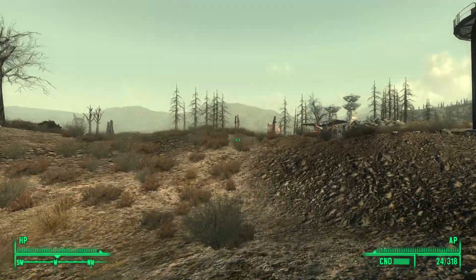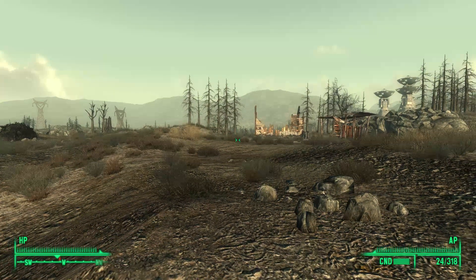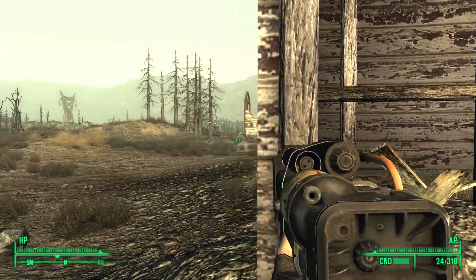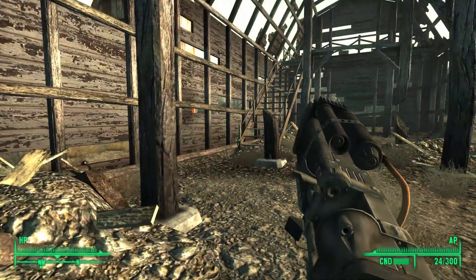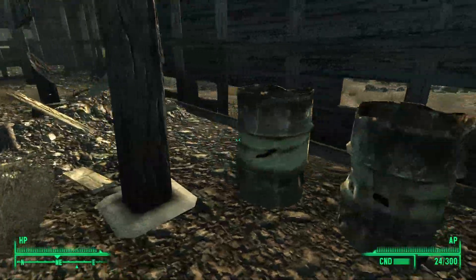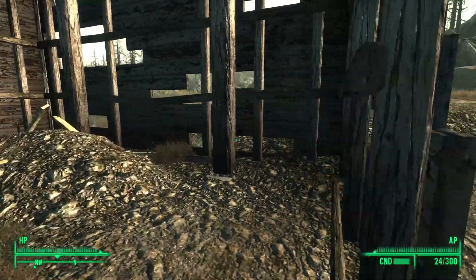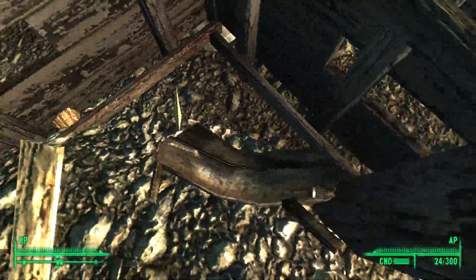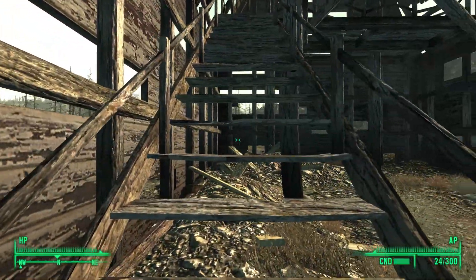The last thing of interest is the nearby barn, northwest of the reservoir. This location can have three different appearances. The first is the barn and only the barn. The second is the barn and the grain silo. And lastly is the barn, grain silo, and crates of aqua pura. These appearances depend solely on two factors: whether or not you have the Broken Steel DLC installed, which adds the grain silo, and whether or not the Take It Back quest is completed, which adds the aqua pura. As you will soon see, I have the Broken Steel DLC installed but have yet to complete the Take It Back quest, so I have the silo but not the water.